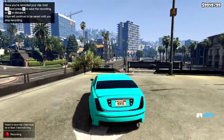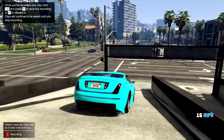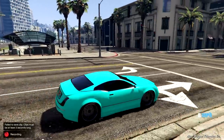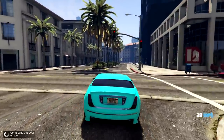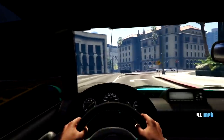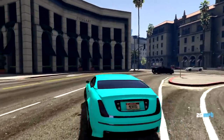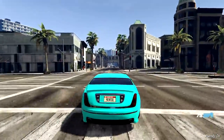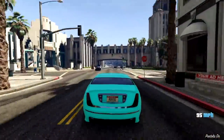First up on this list is going to be the Cognosonetti Cabrio, and this is based off of a Bentley Continental GT in real life. In the game, it costs $185,000, and it's kind of a forgotten car. A lot of people used to drive it around a really long time ago, but nowadays there's a lot of other cars in the game and this one is kind of forgotten about. You can purchase it off of Legendary Motorsports for $185,000.